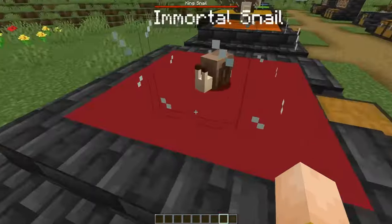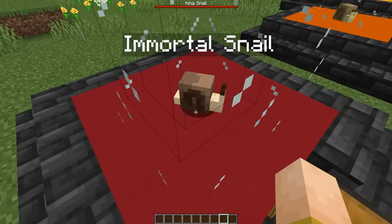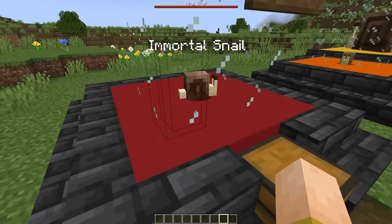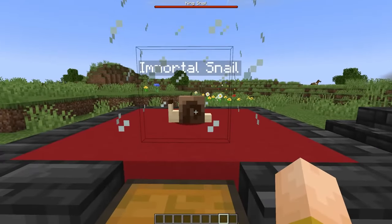When you first load into the world, the Immortal Snail spawns roughly 20 blocks away from you. He very slowly chases you, and if he reaches you, you die. Full Prot 4 Netherite armor with Enchanted Golden Apples and Turtle Master Potions aren't enough to save you — he still one-shots you. This guy can see you from 1,000 blocks away. He knows where you are at all times, and he's coming for you.